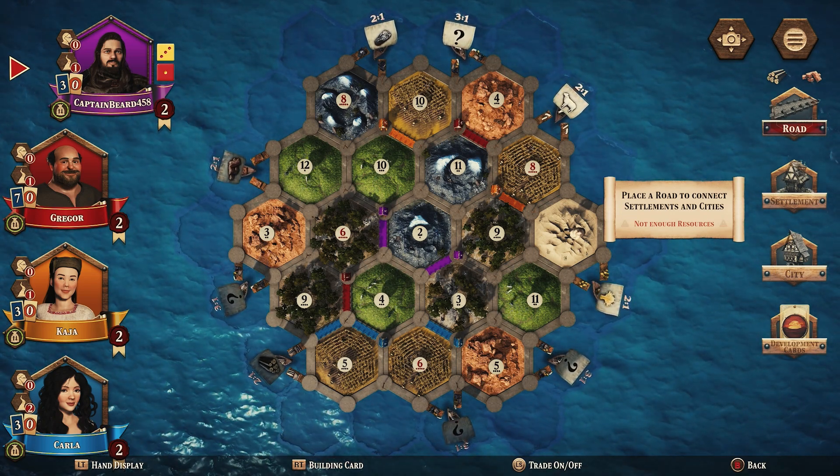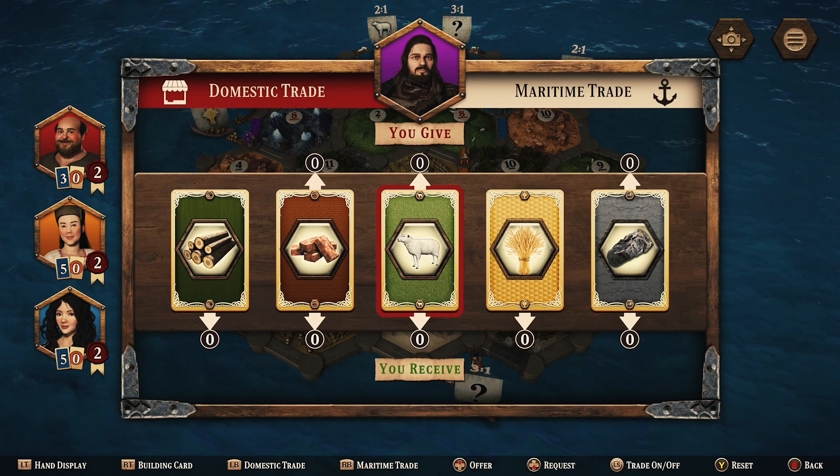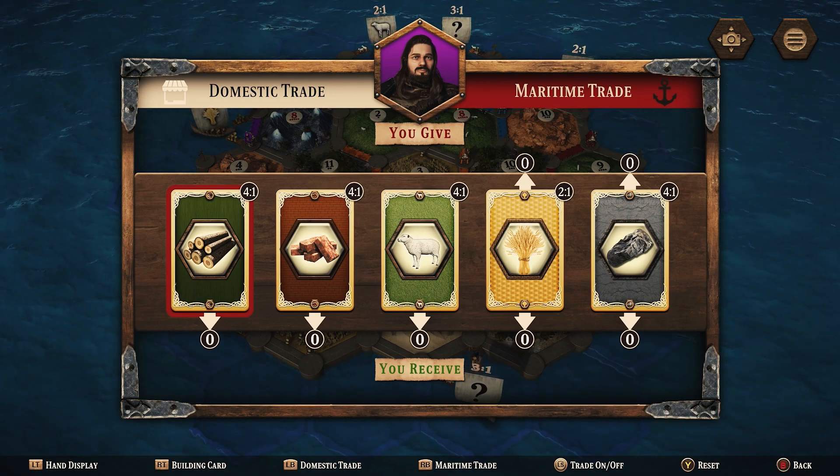There are two ways to trade in Catan Console Edition: domestic trade, which is trading with other players, and maritime trade, which is trading with the ports around the outer edge of the island.